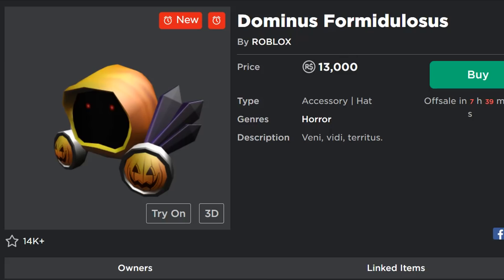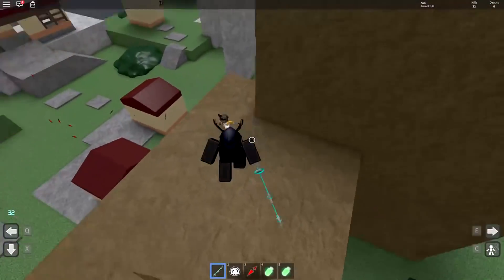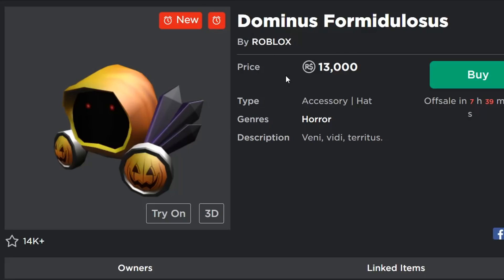Because if you take into perspective the fact that if we go take a look at the current values of items, in terms of trading value — the Dominus Imperius is 20 million, the Dominus Frigidus is 18 million. So being worth 20 million or 18 million Robux is a big, big difference from being worth 13,000 Robux.